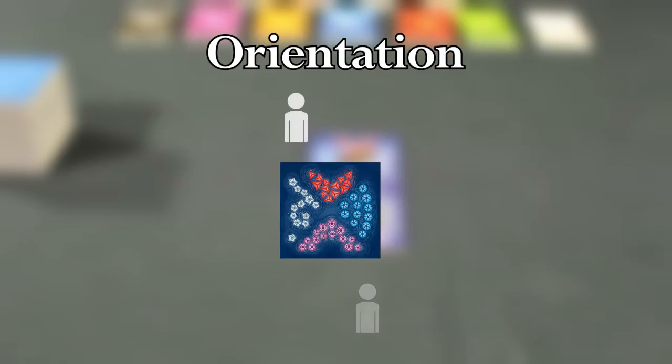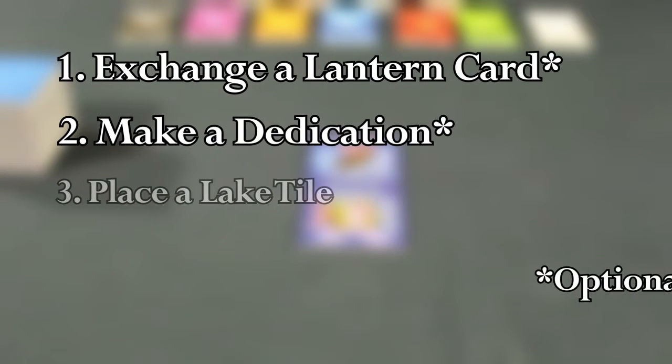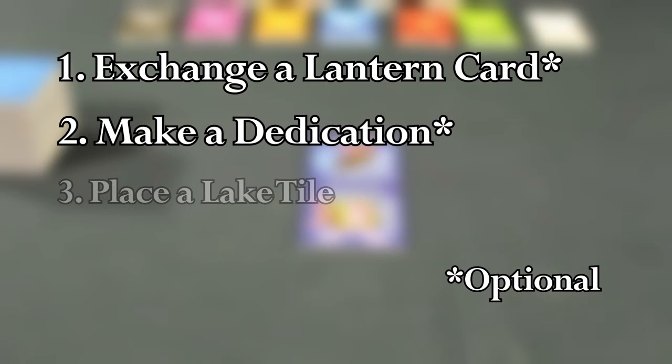Second, all players are given a lantern card corresponding to the new tile's side by orientation. Before ending the turn, the player draws a lake tile. The other two actions — exchange a lantern card and make a dedication — are two optional actions that can be taken before playing a lake tile.